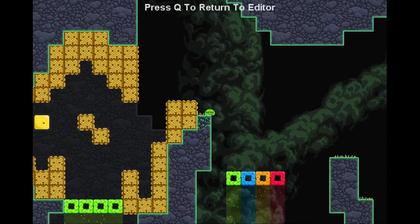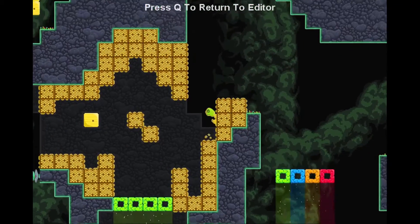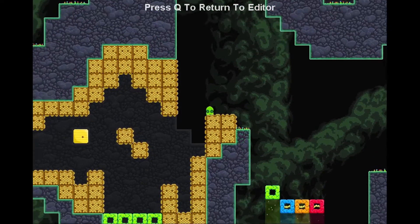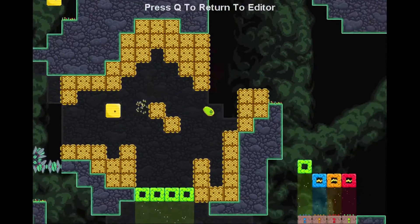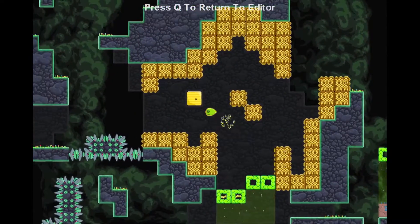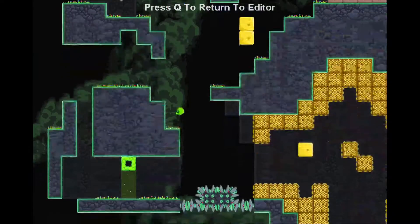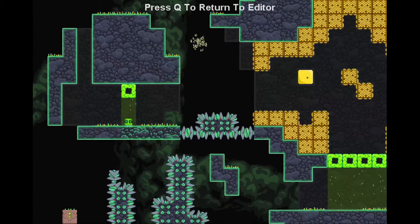Your jump is limited when you have the honey on too. As soon as you touch any normal wall you'll get rid of the honey — any kind of wall block will do except for the beehive. The beehive does not get rid of your honey. However the beehive does not apply honey to you either — only the honeycomb blocks do.